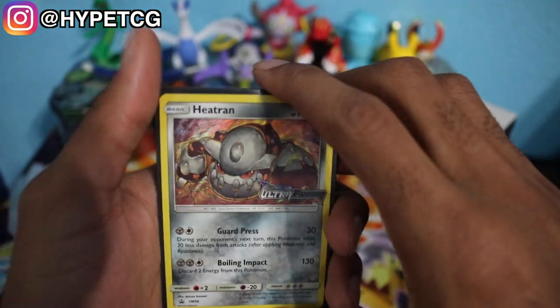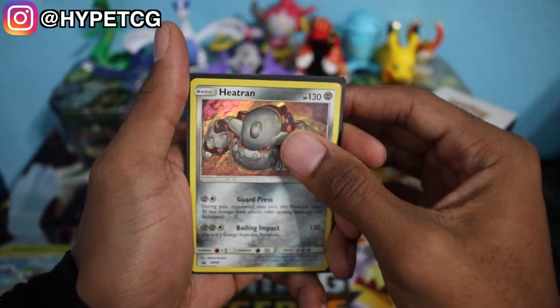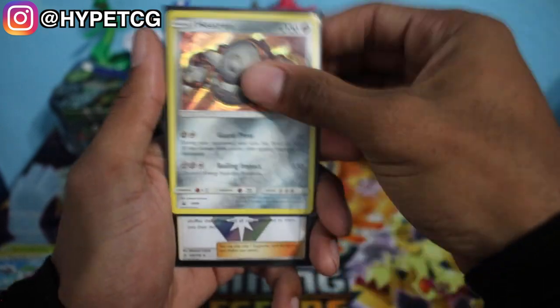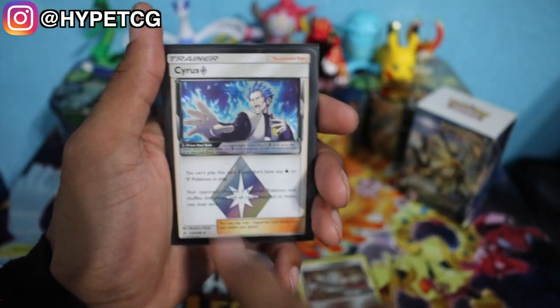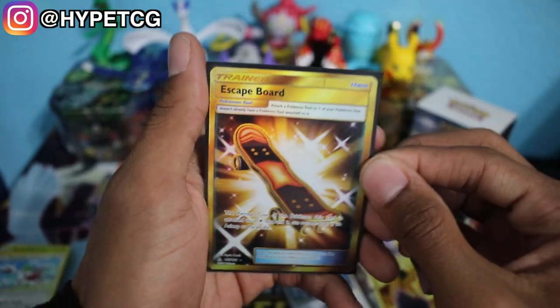So we got three non-holo rares. Let's quickly recap the whole entire event now that I've opened every single pack. We have a Heatran holographic with the Ultra Prism signature logo on the front, then we have the Cyrus Prism card, and last but not least the secret rare Escape Board. That is pretty much it, you guys.